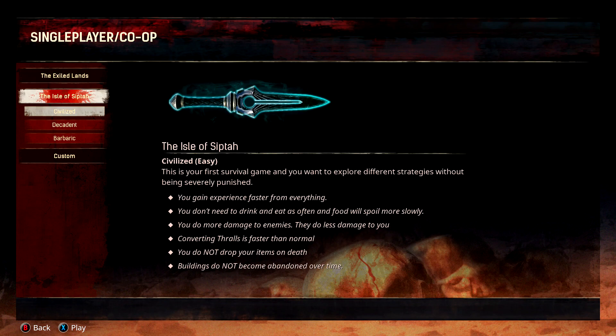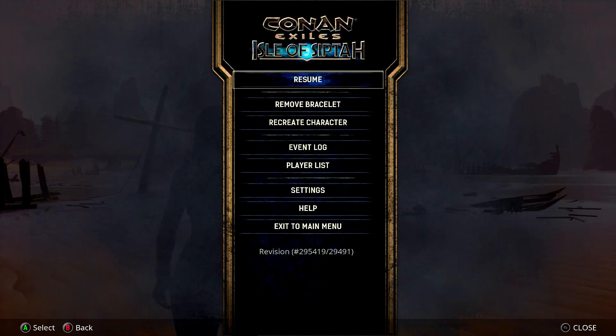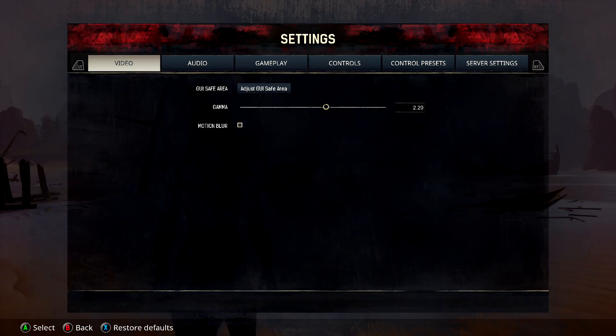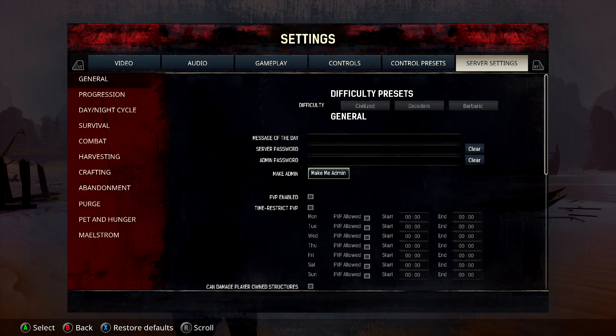To get this achievement, all you have to do is just visit the tower. The tower is going to be the landmark in the center of the map. The fastest way to do it is to open up the settings, go into server settings, make sure you make yourself an admin — that way you get access to the fast travel system.